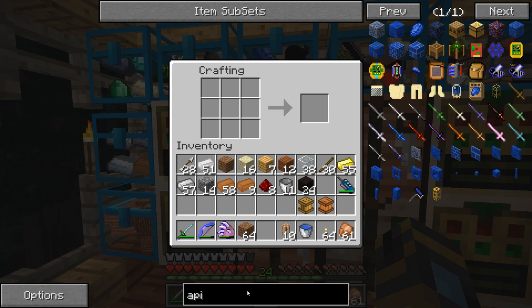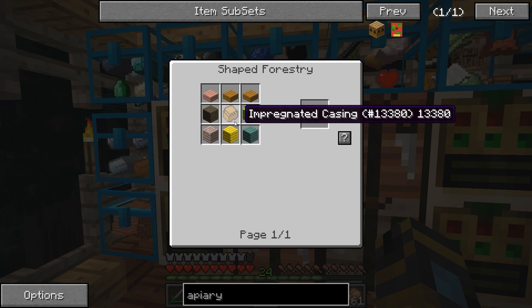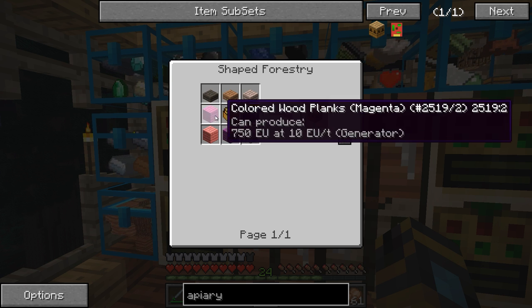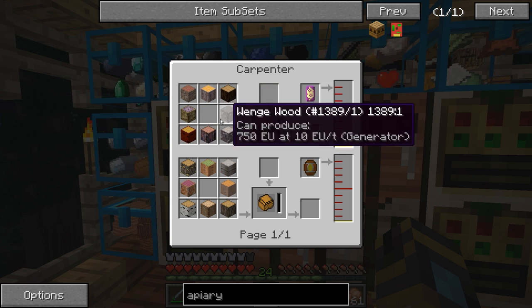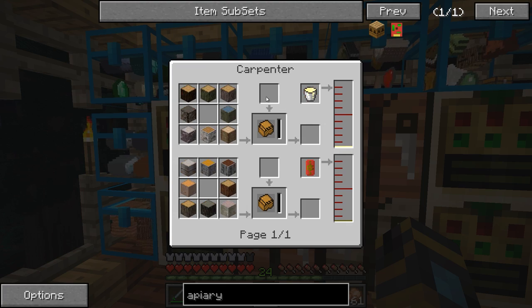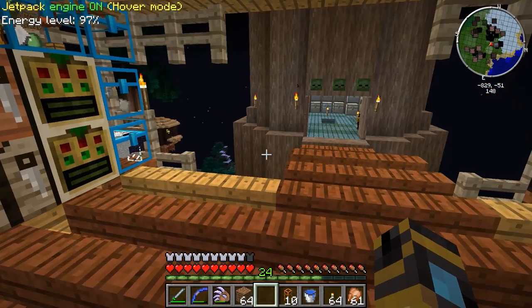If we look up the apiary, we need an impregnated casing. You can't make these without it — you need eight logs in a circle and then a certain amount of seed oil in a carpenter. So I guess I'll have to get a farm started real quick because I don't have too many seeds.